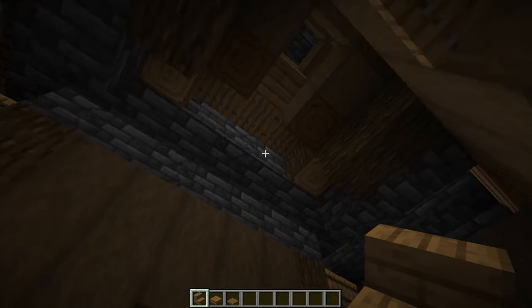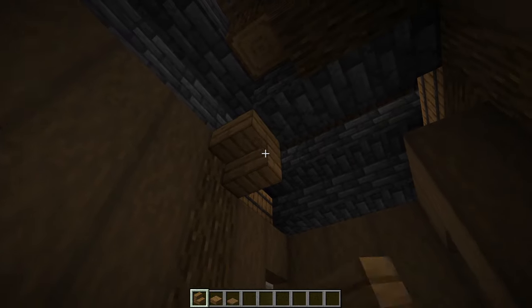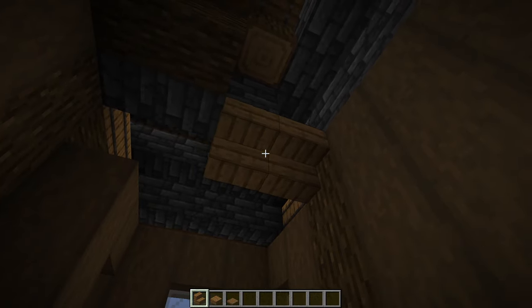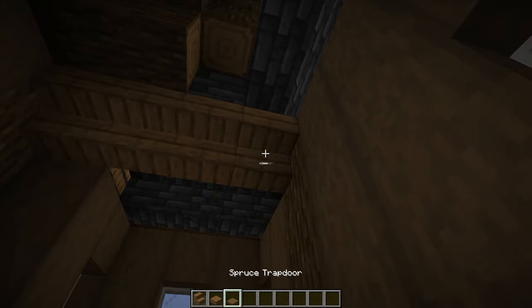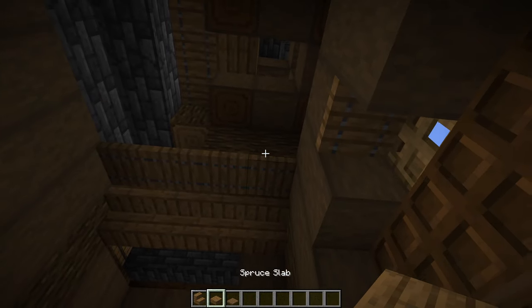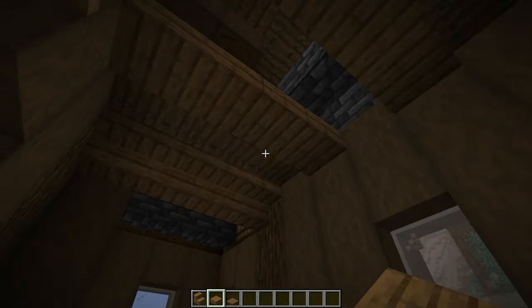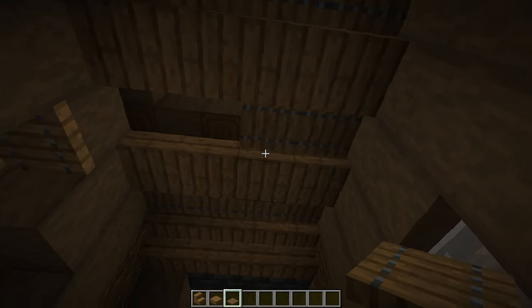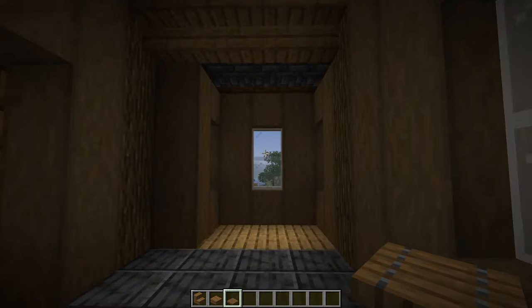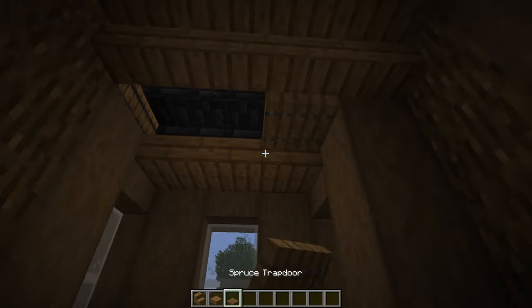Now we'll sort out the ceiling. Grab some spruce stairs and from these two logs have a line of four going all the way from one side to the other. Same over here on this side — four more upside-down stairs — then four spruce trap doors just in front of those stairs and then four spruce slabs in front of those trap doors, on both sides. Then add two more spruce trap doors at the back of the build, leaving the two towards the front empty. For these smaller rooms, just three slabs and then three trap doors, same again on the other side.